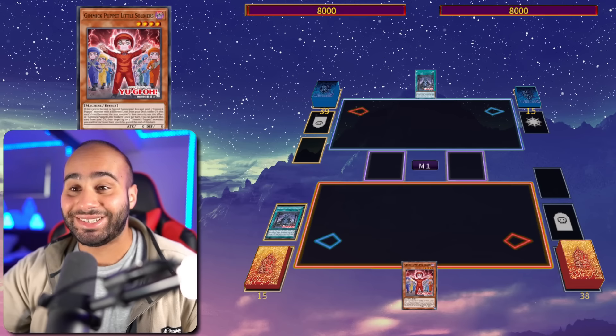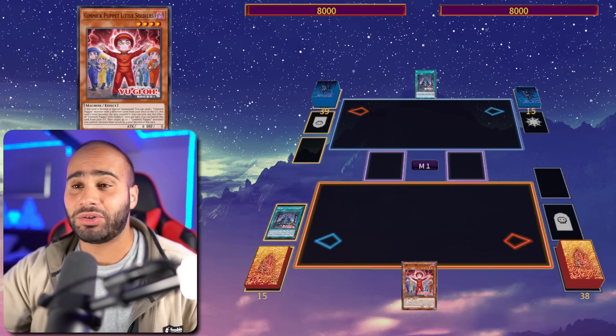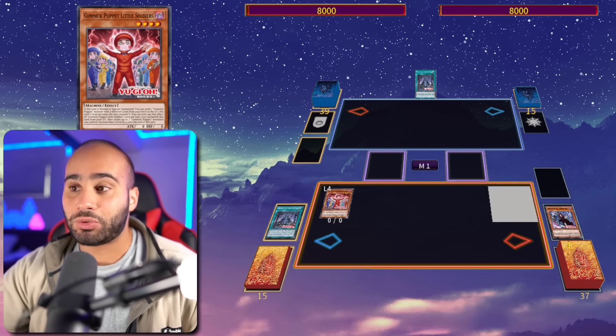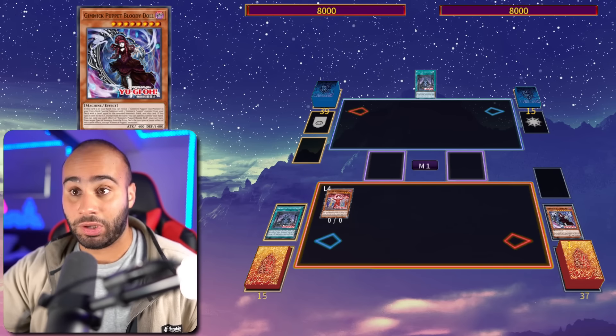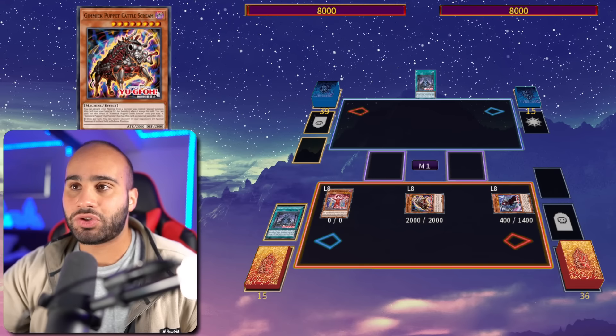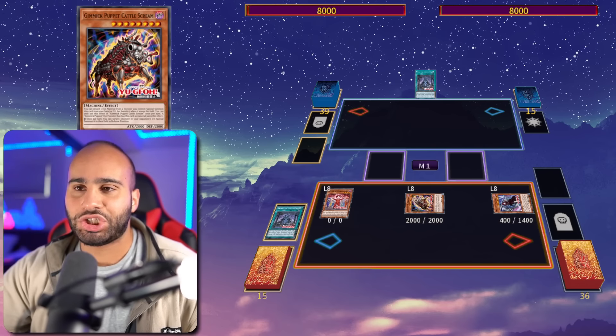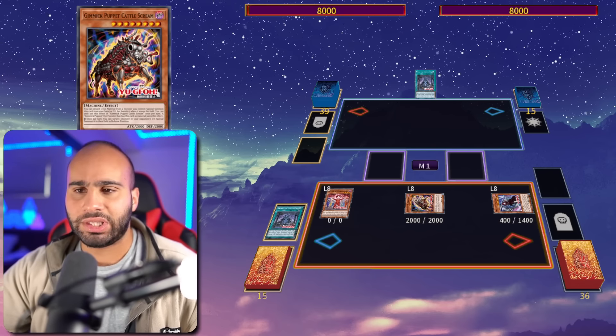You're going to be searching the Little Soldiers with the field spell. This card was actually teased on the artwork of Grinder Golem, Giant Grinder. Now you normal summon Little Soldiers and you foolish the Bloody Doll for cost in order to make it level 8. So again, even if you get Impermed, you are still going to be resolving it to send the Bloody Doll. That's actually really cool. And then that's going to be recycling itself back and then you're going to be revealing the rank 8, special summoning itself as well as the Cattle Scream. You are locked under Gimmick Puppet monsters only, so don't go thinking that you can splash engines like Horus or Therion King Regulus — you can't do any of that unfortunately.